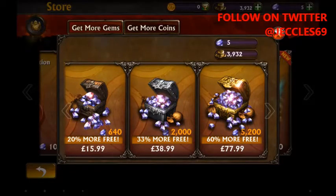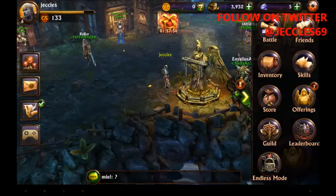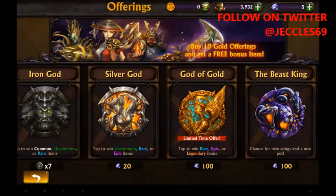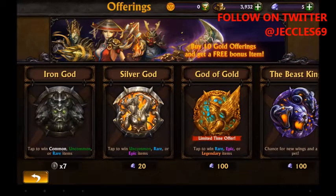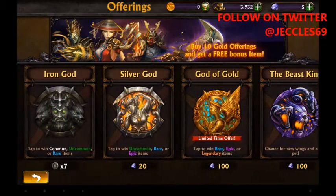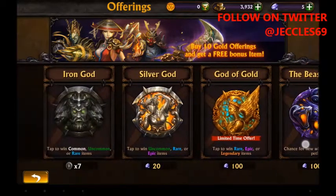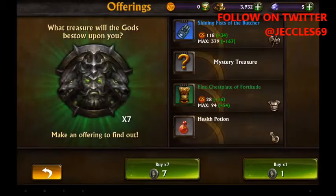There's also a 60% more free option on gems. These are the offerings — you can grab different offerings for gems as well, with all their different perks depending on whether they are common, uncommon, or rare. For example, one offering contains a Shining Fist Butcher, Mystery Treasure, Fine Chestplate, or Fortitude Health Potions.